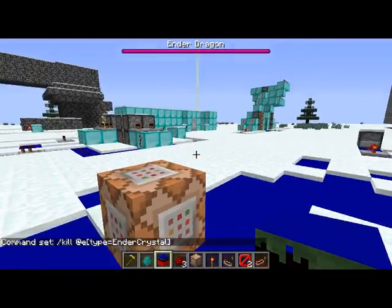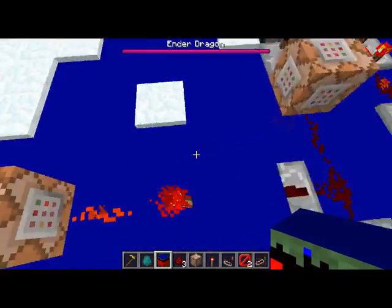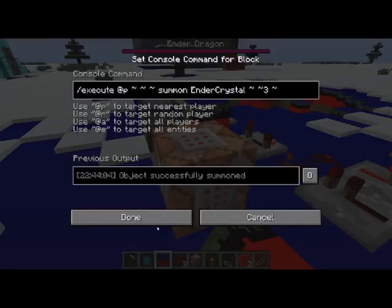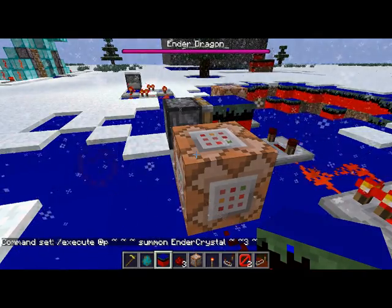Then it kills the ender crystal, which was above me. Things look different because I have a texture pack. When you kill the ender crystal it doesn't explode, so it just gets rid of it, which is really nice. Then at the end, when I stop holding it, it executes me and summons an ender crystal three blocks above me.